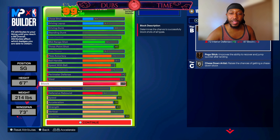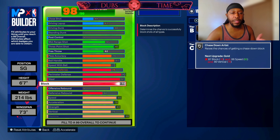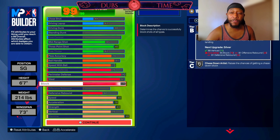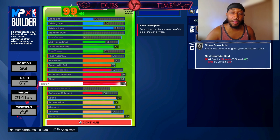79 block gets you at least silver chase down artist. You can go 78, but it's one of those weird situations where that one stat point matters — so you might as well go to 79 and get a free bronze pogo stick badge. Your block is high enough for bronze anchor so you'll get some blocking animations on straight-up contests, and you have silver chase down artist just in case anybody beats you.